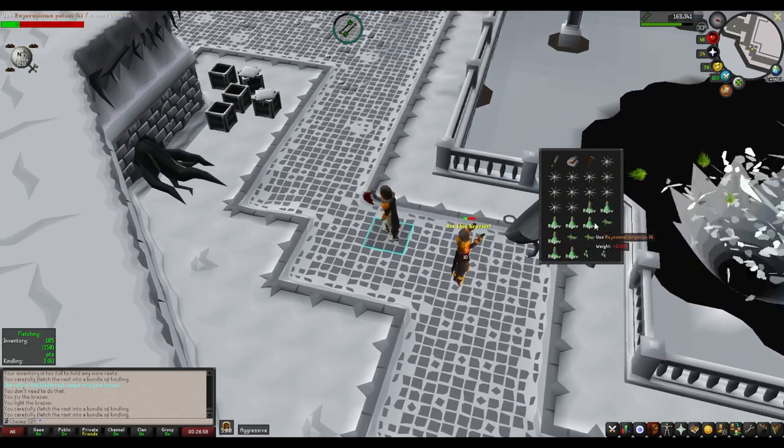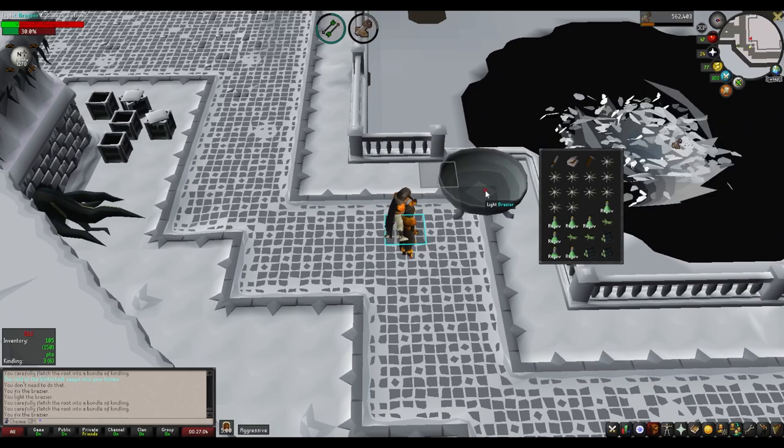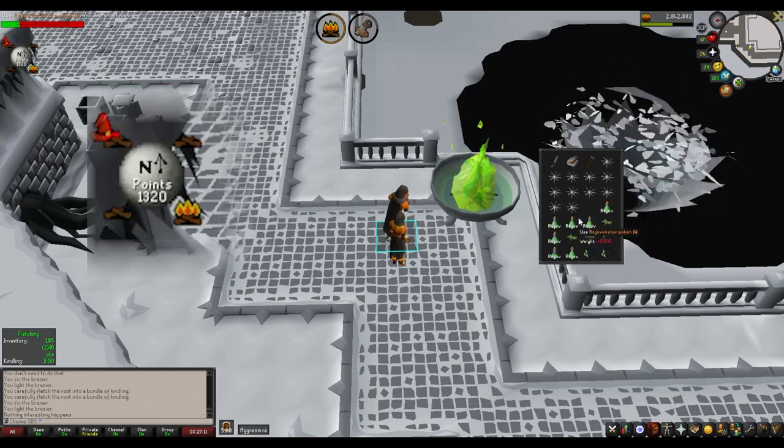To combat the large flurry, first make sure you move away from the brazier before it hits — all you need is at least one empty tile between you and the brazier. Then use your hammer to repair the damaged brazier. Once repaired, you'll have to light it again using your tinderbox. A good tip here is utilizing the in-game HUD to see which braziers are lit, unlit, and need repairing.